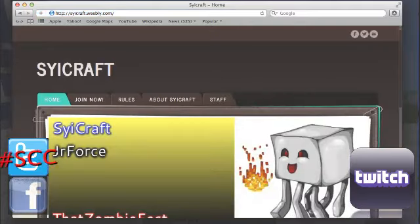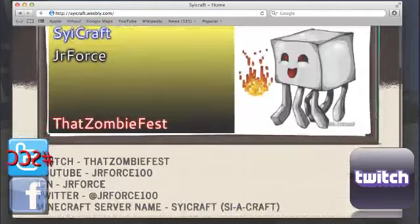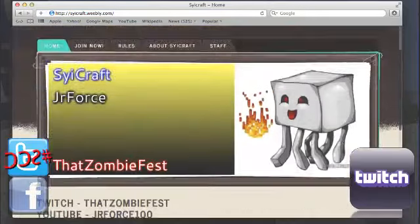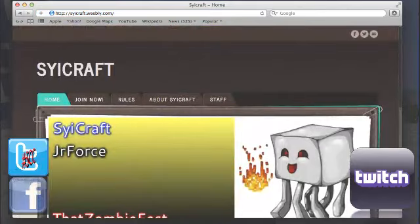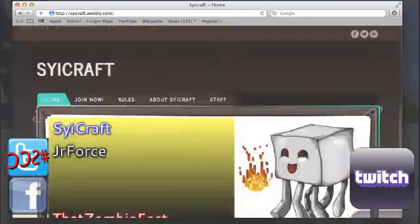This is pretty cool. Is this like your website sort of? You have your Twitter, all your stuff on here — you're like me, everything is the same. Junior Force 100, IGN, Junior Force 100, it's kind of funny. This is my server website. How do you get this? Do you pay money, like a dollar or whatever? I don't know much about it. It's free? Are you serious? Are you kidding me? Mind has been blown.